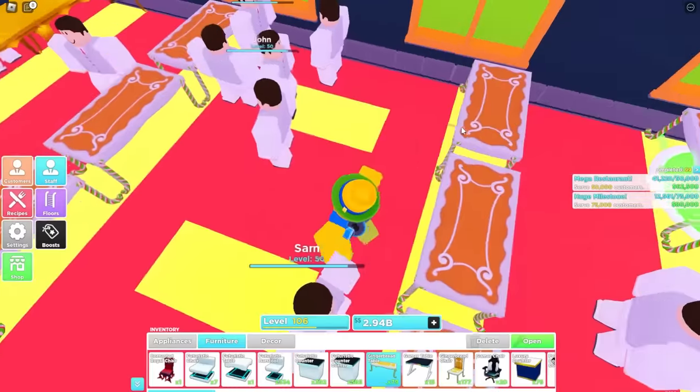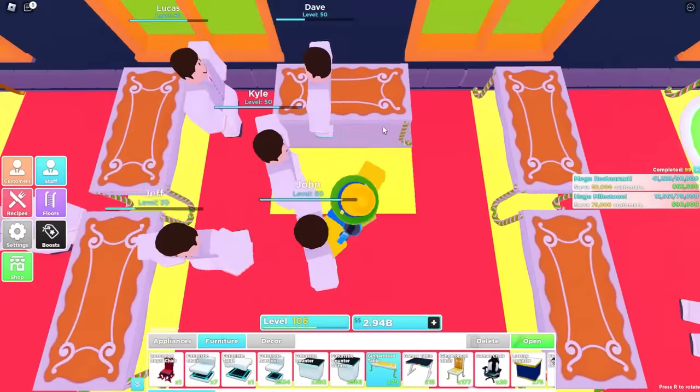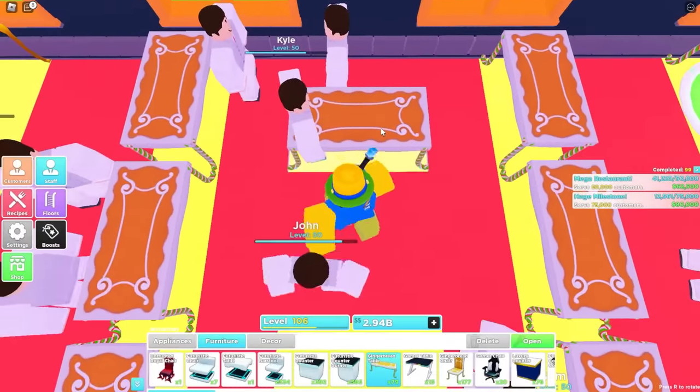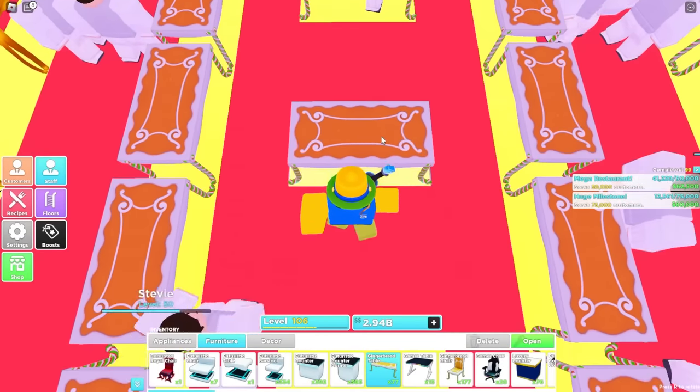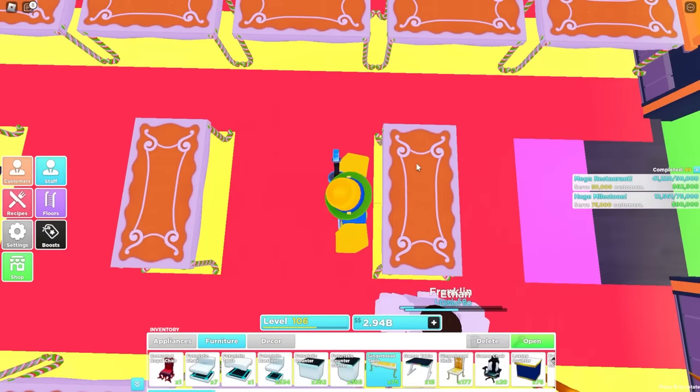Now for the middle, click R to rotate it. You want to go directly in the middle, go one away, then count three spaces and place, three spaces and place, three spaces and place — repeating that pattern for the middle row of tables.